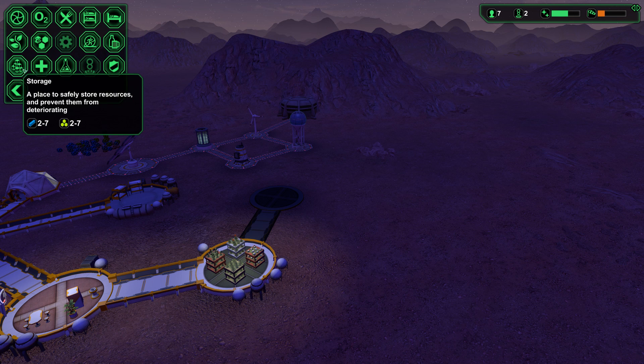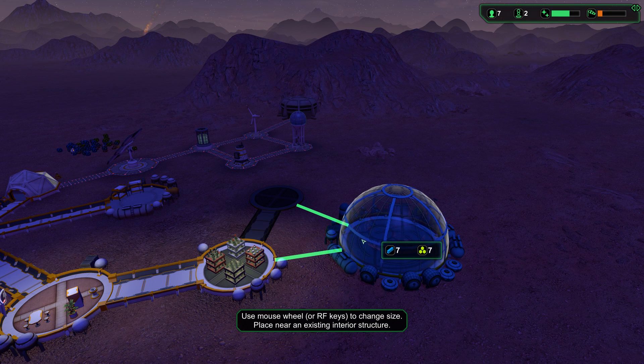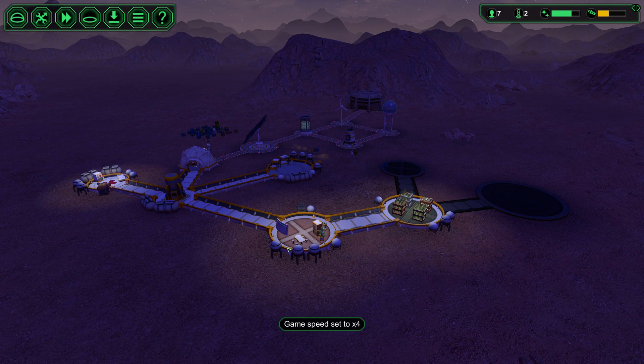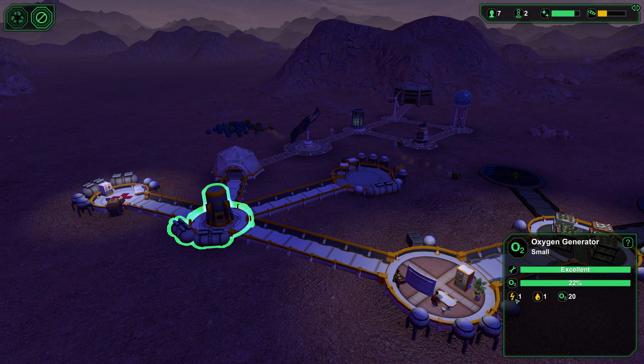I think the storage is inside. You know what — why don't we make that ginormous? Look how big that gets — seven metals, seven bio materials though. That's kind of risky. Maybe going over the top here. Let's check our oxygen levels — this is consuming one power, one water.